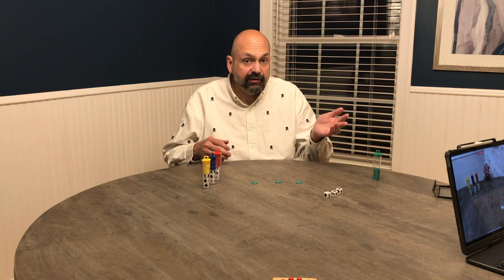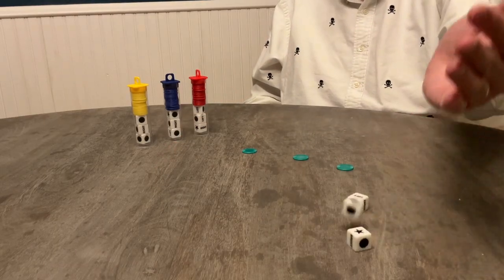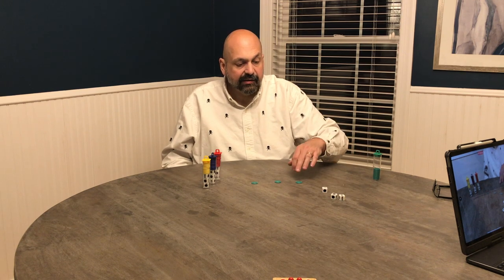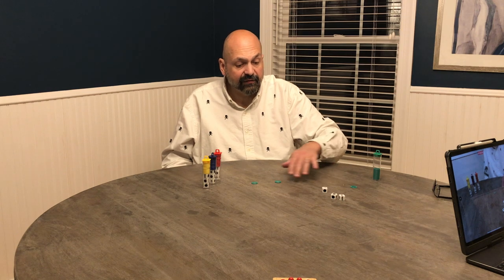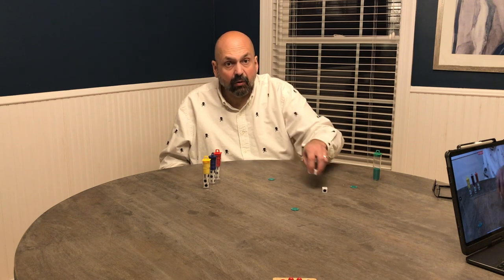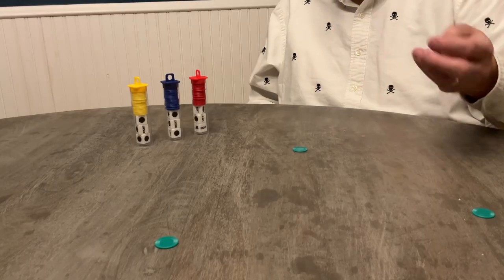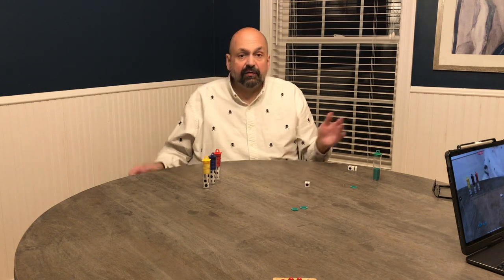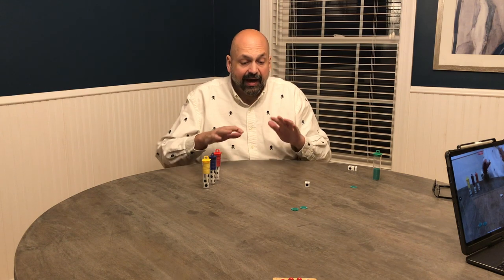It could be that during the round other players passed a chip to me, in which case I would get to roll the number of dice equal to the number of chips in front of me. Let's play another sample round. In this case I rolled a center, a dot, and a left. This means I pass one chip to the player on my left, one chip goes to the center, and one chip stays in front of me. Since I only have one chip in front of me, I will roll one die my next turn. If I then roll a star, that chip goes to the center and I don't roll on the next round.